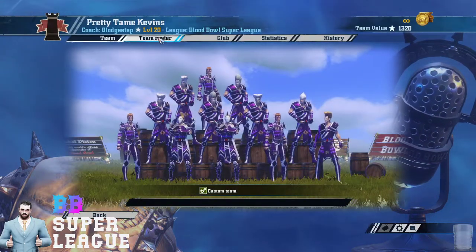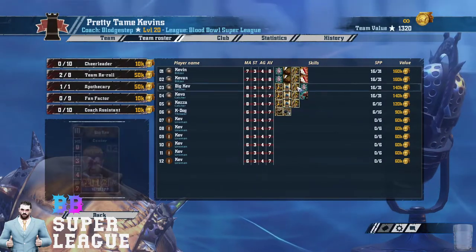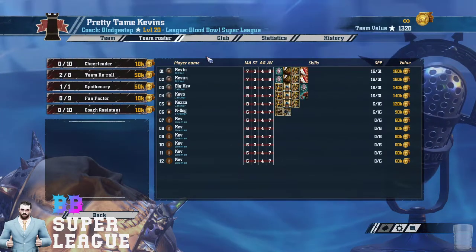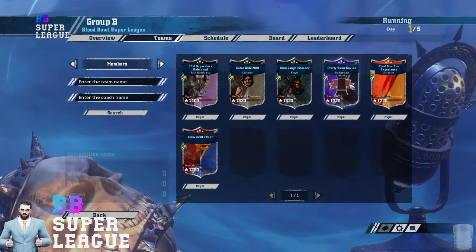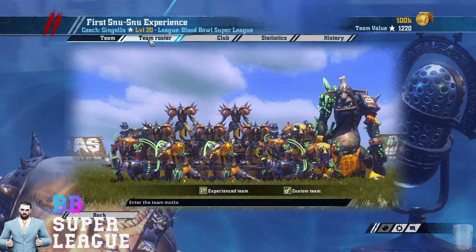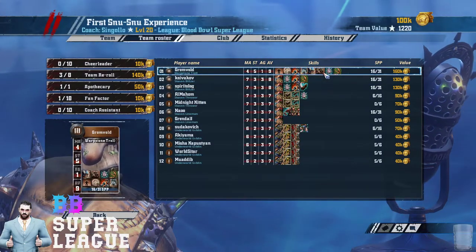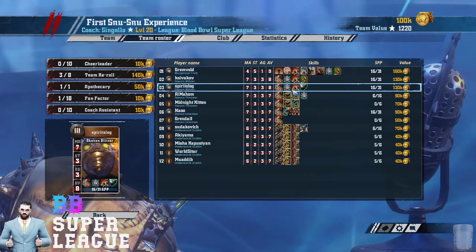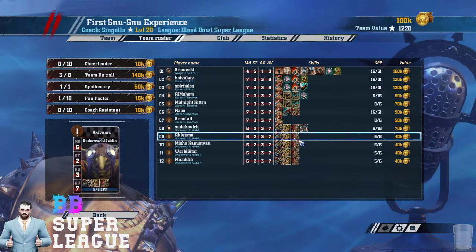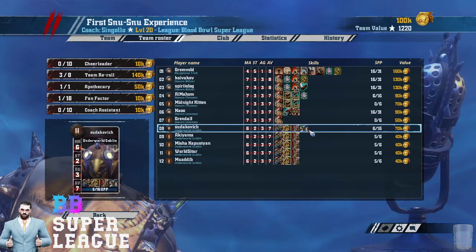And Flicky Flack has exactly the same build. He's called them 'Pretty Tame Kevins' because he's stolen the team from Primetime Kevin — he's got the winning team as well. So they've got two High Elven Union teams, both with the exact build that won Blitz Pit. Then there's another Underworld team — Singolo is going with Fezglitch. He's got Claw Mighty Block, Claw Mighty Tackle on his Blitzers, but no Guard at all on the team, which is a big weakness for both Underworld teams. He's also got Wrestle, Two-Heads, and a Dirty Player Goblin.